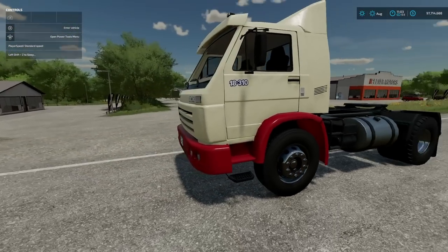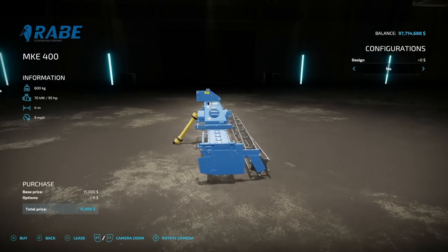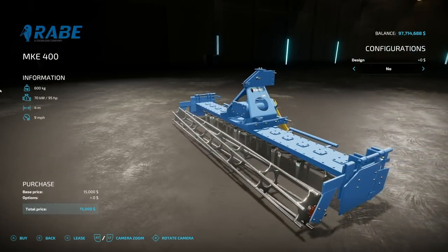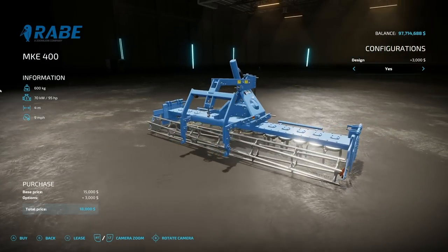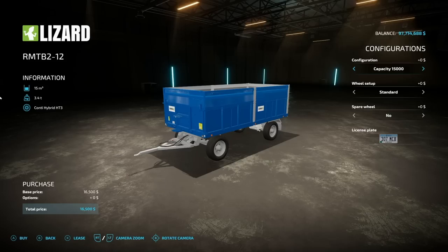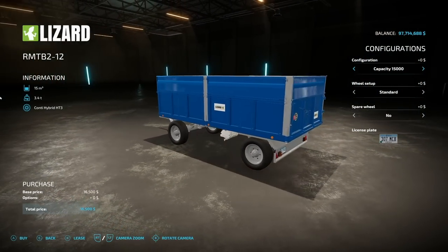Next is the Rob MKE 400 Rubber — I'm not sure how to say that. This is a power hero for you guys: 600 kilogram weight, 95 horsepower, 4 meters at 9 miles an hour. Design is yes or no — this puts an extra three-point hitch on the back. Doesn't look like PTO goes through, but hey, you never know.